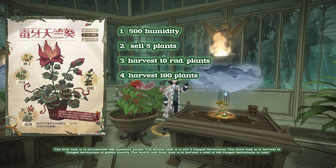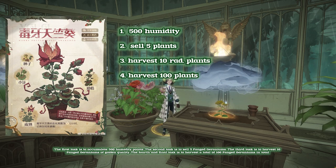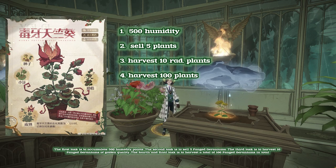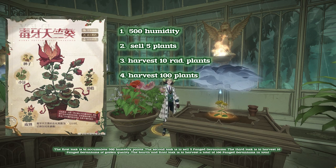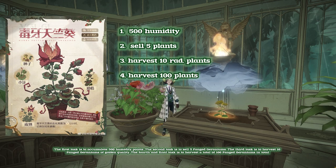The first task is to accumulate 500 Humidity Points. The second task is to sell 5 Fang Geraniums. The third task is to harvest 10 Fang Geraniums of golden quality. The fourth and final task is to harvest a total of 100 Fang Geraniums.